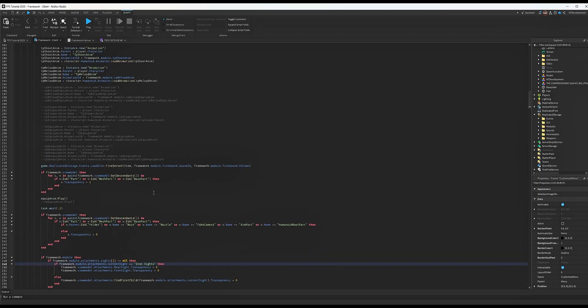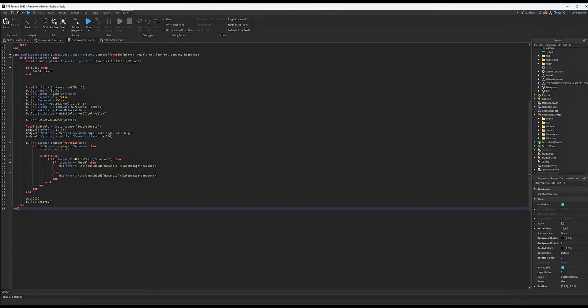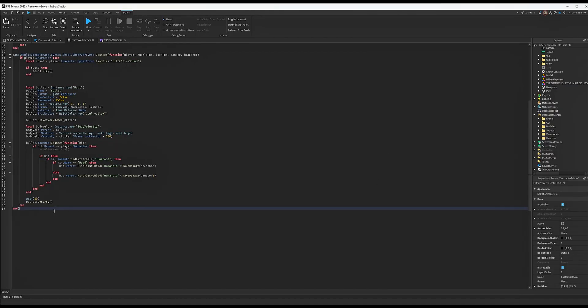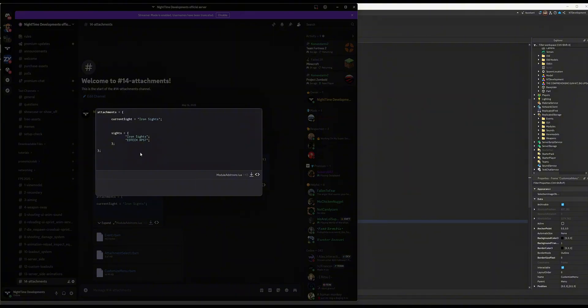Once that's done, move to Framework Server. This one is super easy — go to Server Additions, copy those three lines, and paste them at the very end. This just fires the server to add or remove attachments. Then for the last one, go to Module Additions.